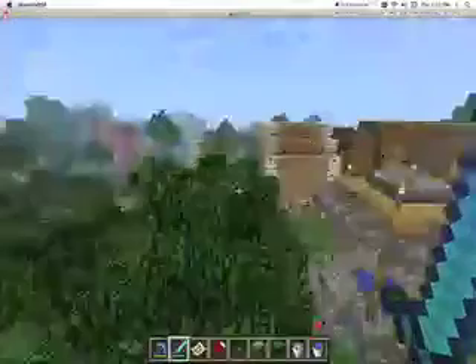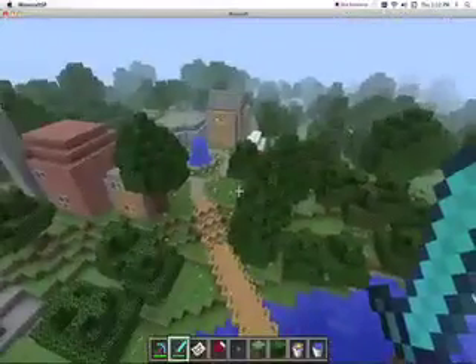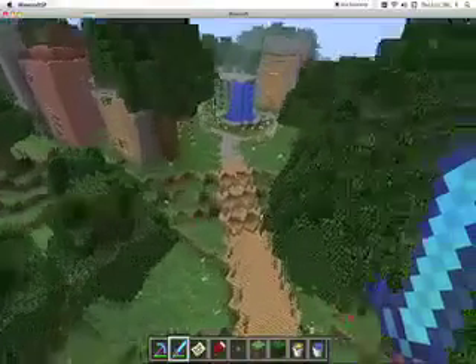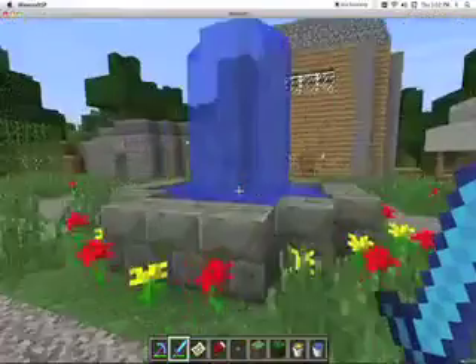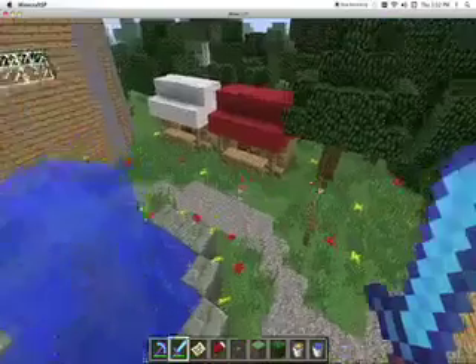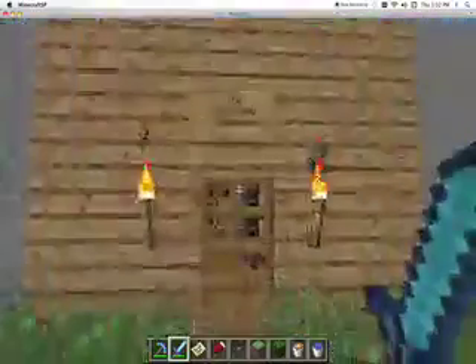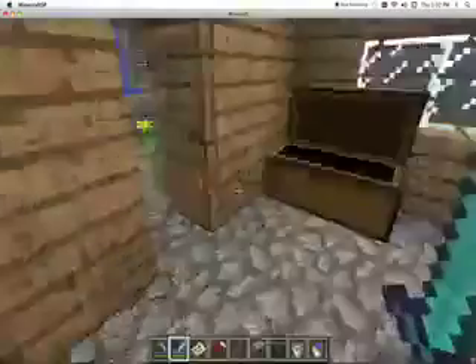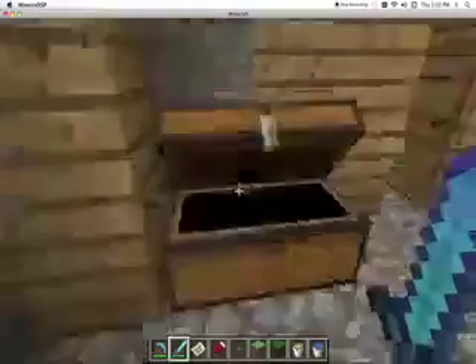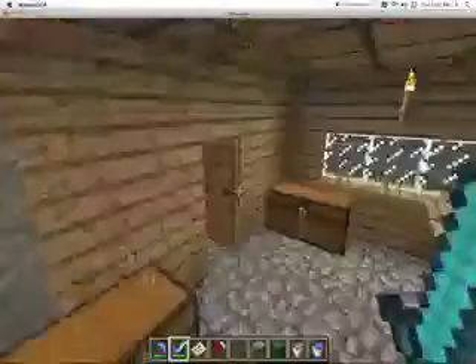And then if you come over here, I was actually using a texture pack for this side of the village and I think it looks better with that. But I don't want to change it over. There's this nice little fountain here, and these little shops. This is the Honeydew Bakery. As you can see, there's a bunch of breads and stuff. I should put cakes and cookies in there because that's what would be in the bakery.